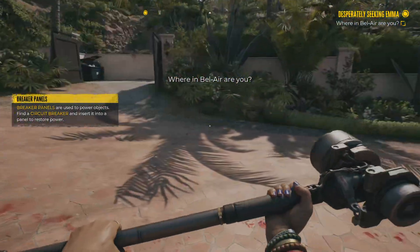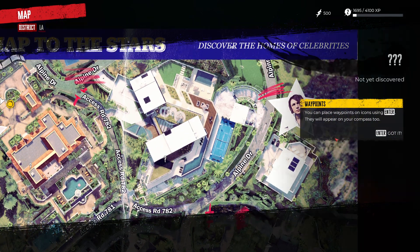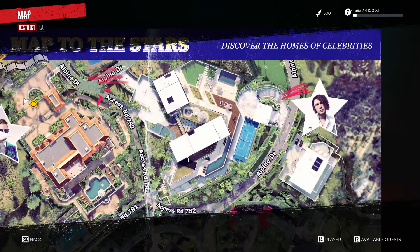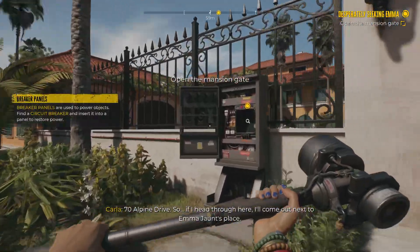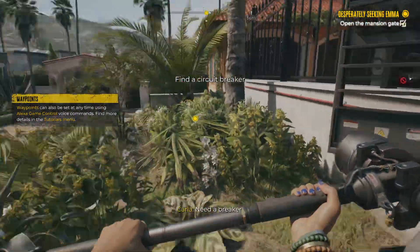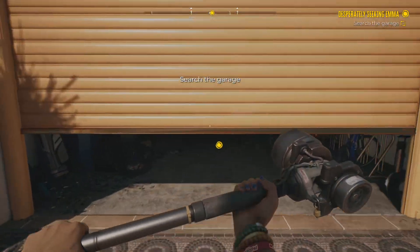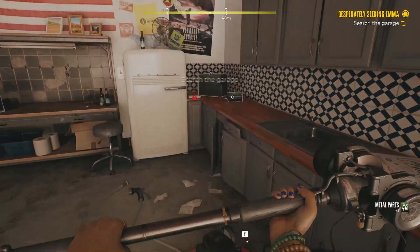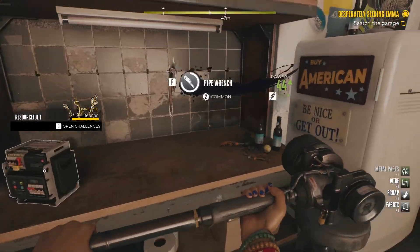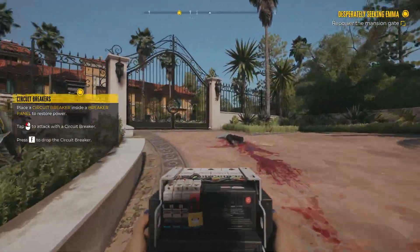We need to get a circuit breaker. Let's go — here's a map, you can use fast travel. There are waypoints — this is where we need to go. Emma's place is at 70 Alpine Drive. The garage still works — circuit breaker. This game has crafting because it's a modern video game and every modern video game has to have crafting, whether it's this or Tears of the Kingdom.